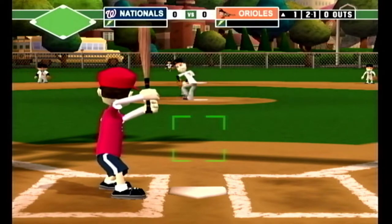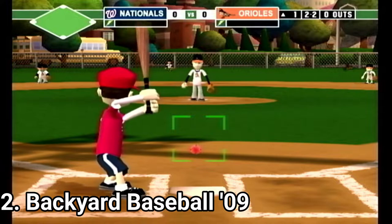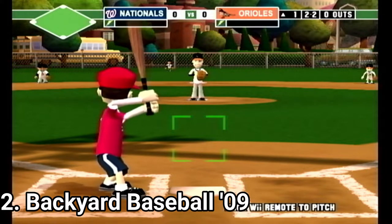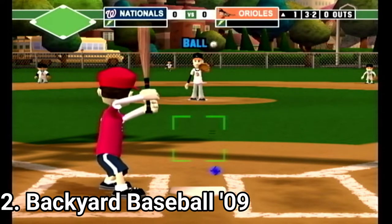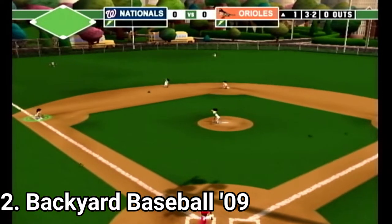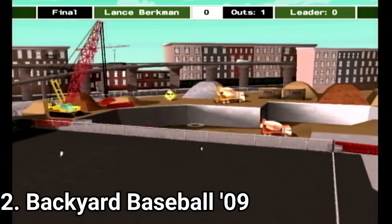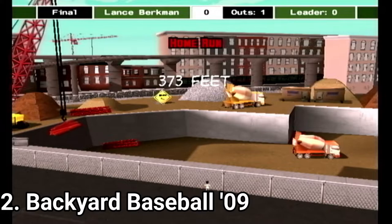Backyard Baseball 2009 has the same premise, and takes easy-to-pick-up controls and simplified gameplay to another level. The motion controls are so easy-going that you just have to flick and you're good to go. You don't need any precision — just flick the remote. Which is an understandable decision considering it's a game made for little kids, though some more depth in controls would have been nice.